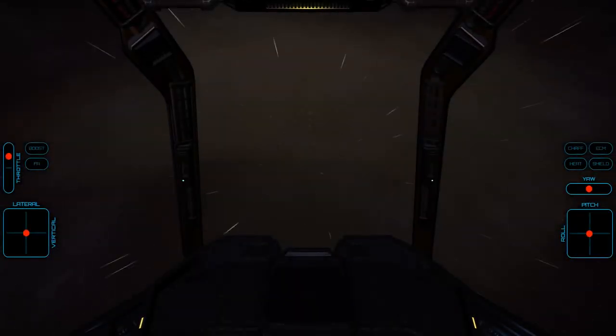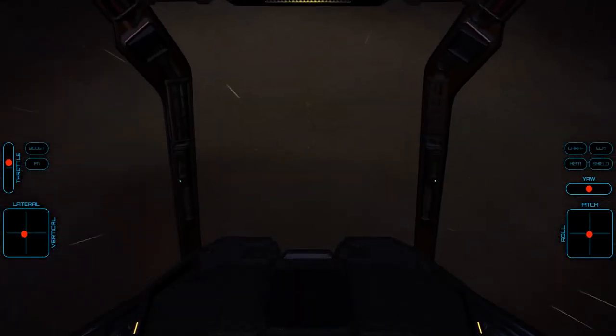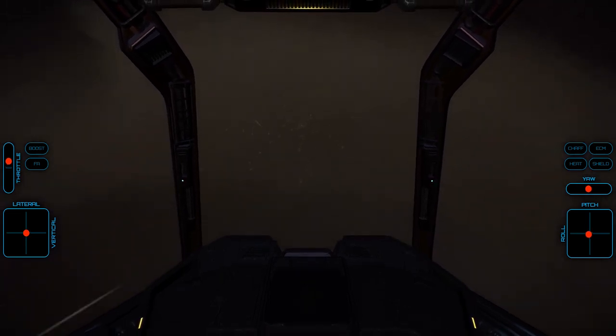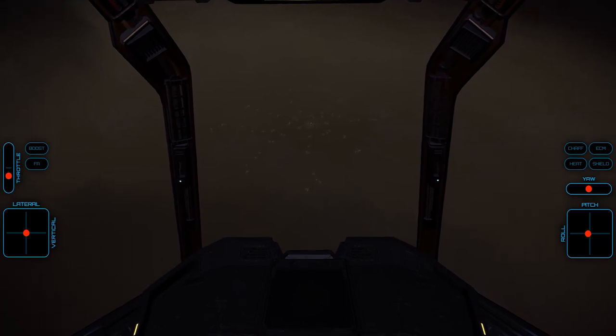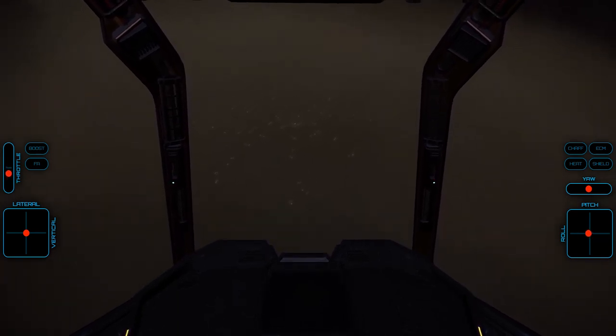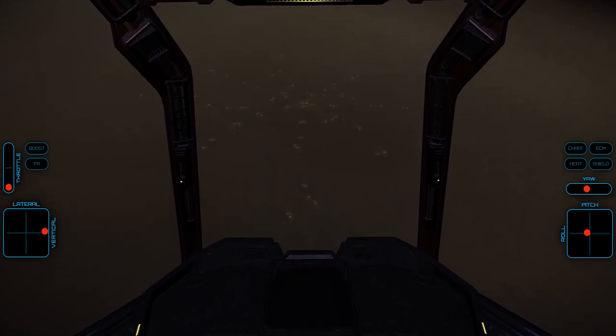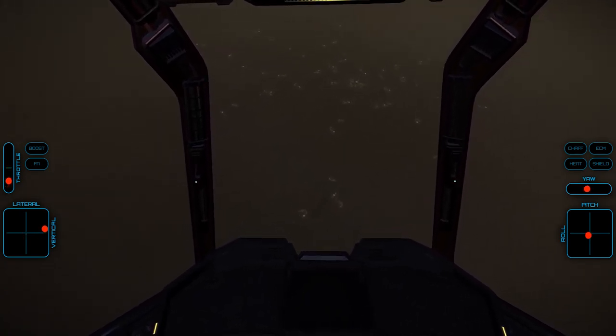Now that we're ready to go, we'll need to find some Thargoid Scavengers. The best place is the Barnacle Forest, although you could also head to an active Thargoid base. The forest is ideal given the numerous Scavengers at the site, and it is rather creepy-cool. It's a bit of a supercruise flight, but well worth it if you haven't visited the site before. Locations are in the description below.